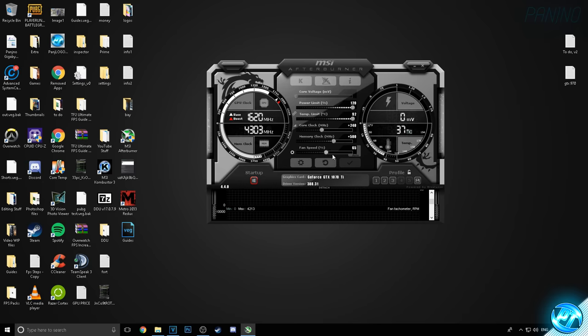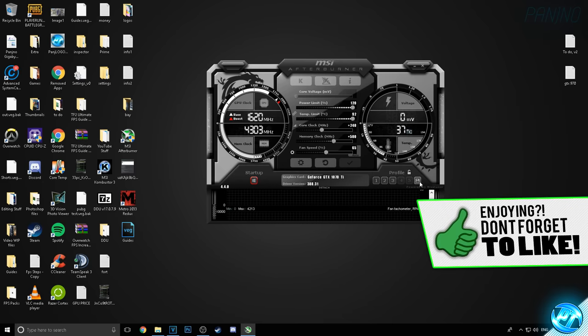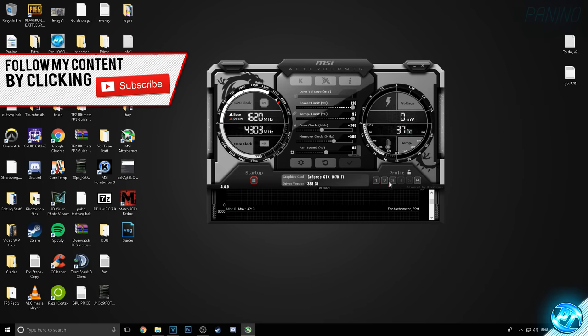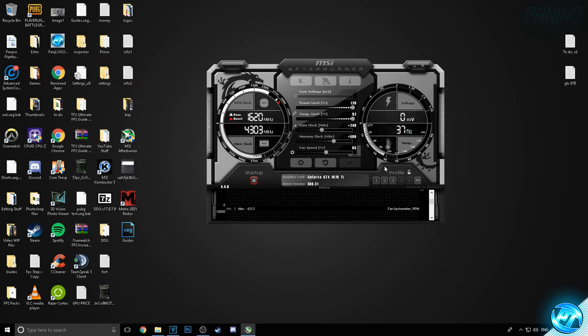My system actually ran completely stable on plus 240 core and plus 500 memory. Once you've found your max overclock, go to the bottom right-hand side and save your overclock. Press the save button and save to profile 1 by clicking profile 1. That will ensure that every time you re-log, reboot your system, or open MSI Afterburner, it automatically applies these clocks for you so you pretty much don't have to do anything or even think about it.